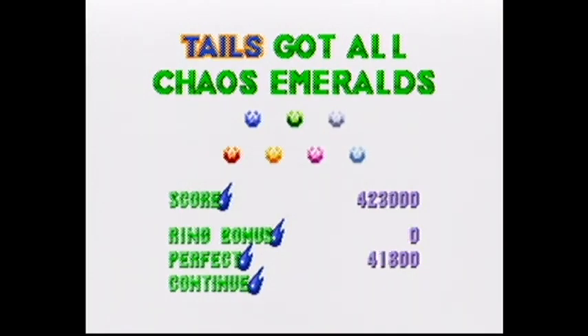So I got all the Chaos Emeralds. If I was playing as Sonic, I would be able to go Super Sonic any time I had 50 rings and no shield — I would just double jump and go Super Sonic. Super Sonic runs extra fast, jumps extra high, and is invincible.